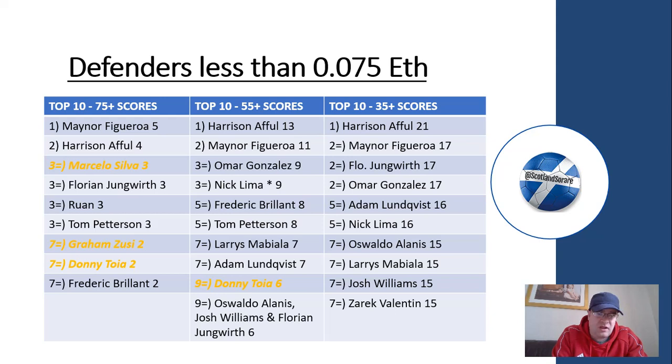There are some pretty consistent performances here. Florian Jungwirth is pretty consistent, and Ruan at Orlando City is there with 3 75-plus scores. These defenders can put in good scores. Tom Pettersson is consistent across 75-plus and 55-plus — he's one of the top five in that range. Nick Lima has an asterisk against him: he has 9 55-plus scores, but in there he's also got a solid 100 score, which I thought was worthy of mention.